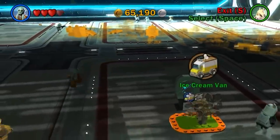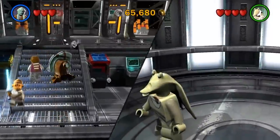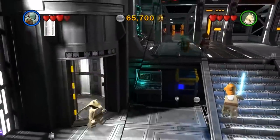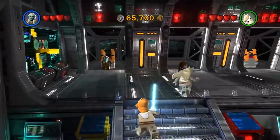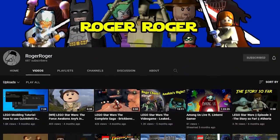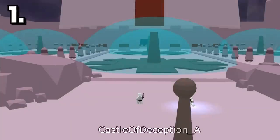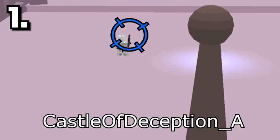So here are 18 unused levels in LEGO Star Wars 3: The Clone Wars. Hey everyone, it's Andrew! All these levels I'm showing you today were filmed and extracted from the game files by my battle droid buddy, Roger Roger. Heaps more LEGO content on his channel — I'll leave a link to that in the description. First level is called Castle of Deception A.